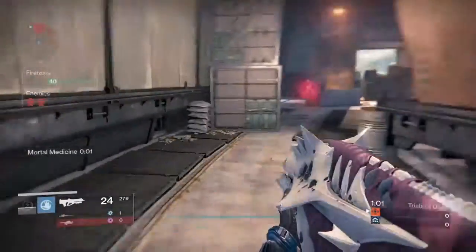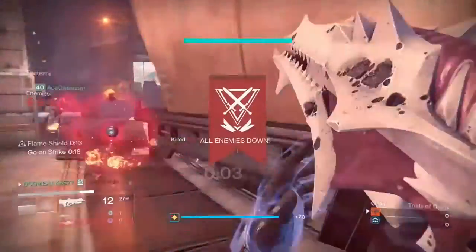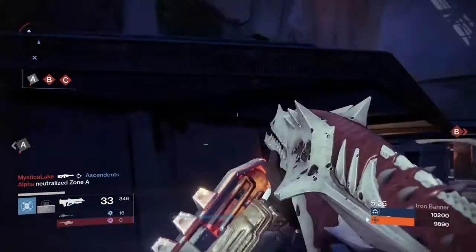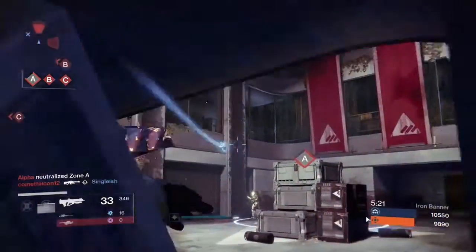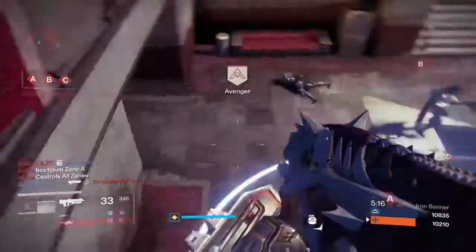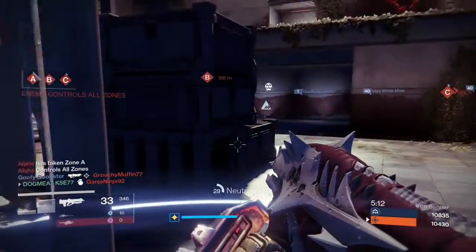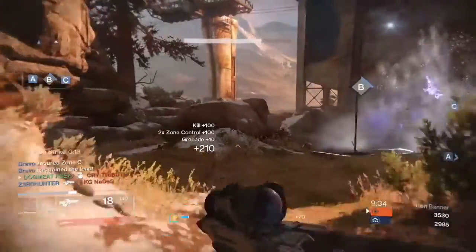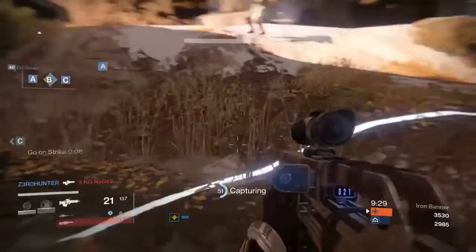A lot of times when you go into engagements, you will either have to reload, or in stuff like Trials of Osiris or Iron Banner their light level may be stronger than yours, so they may be able to take a little more damage. This example right here is a good example of what a grenade placement should be like — ideally what you would want out of it. But as we all know, it's Crucible and that doesn't happen a lot of times. This example is kind of a kill after the thought.